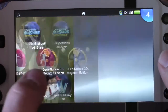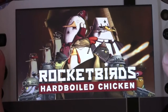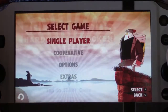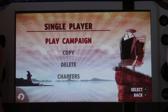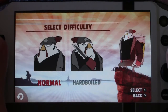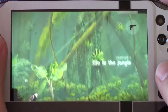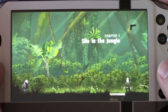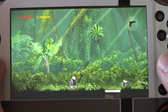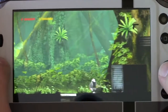The next one is Rocketbirds: Hard Boiled Chicken, which is a quite fun 2D side scroller. I'm going to start a new save here on normal difficulty. If you got this game, the intro music is quite good — it's by New World Revolution and it's called 'Robot'. Check that out on Spotify or Apple Music if you want.